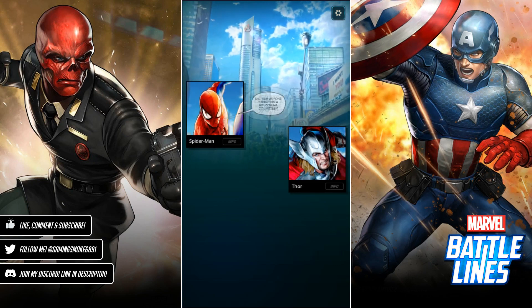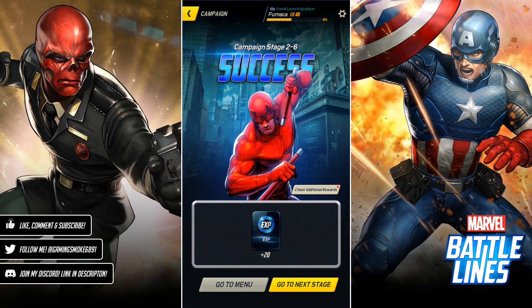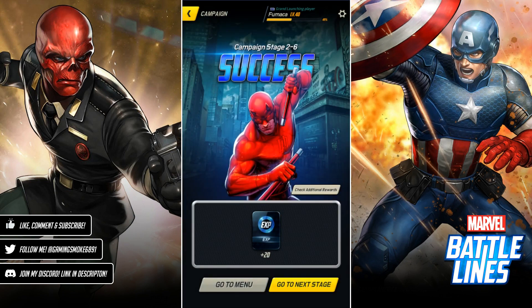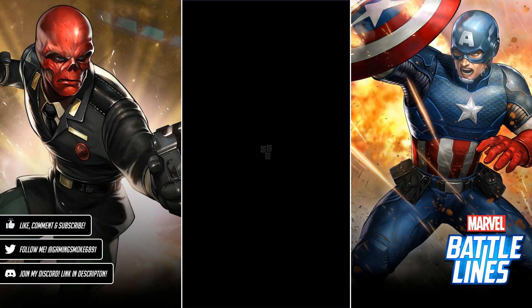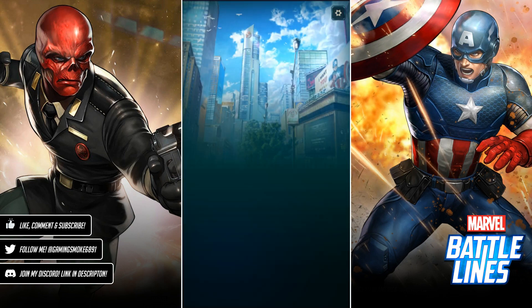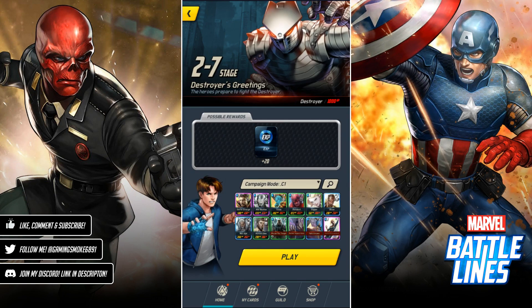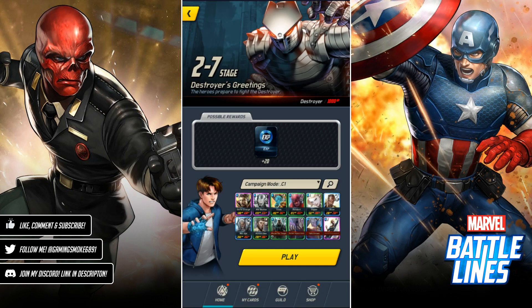Obviously the higher the card level, the better it will be. It's kind of like a one-cost Captain Marvel MCM — when you drop her on the board she increases the attack stat of all nearby allies by 50% at level one. My Rouse the Troops is level three, so it buffs the attack stat of all cards with one or less cost by 61%. Let's jump into stage seven.